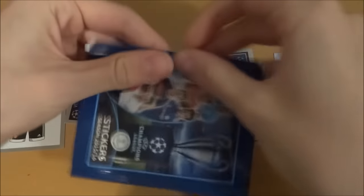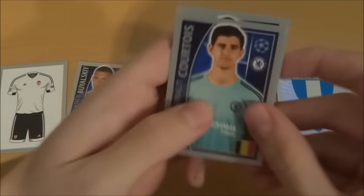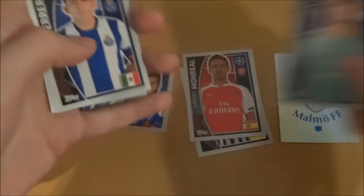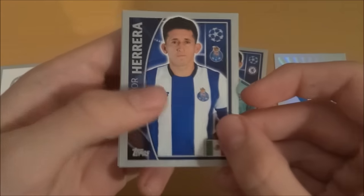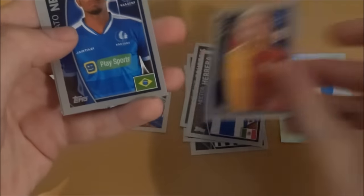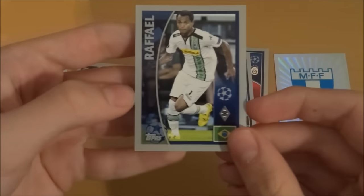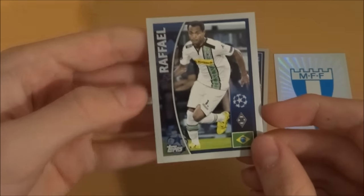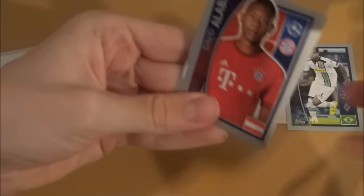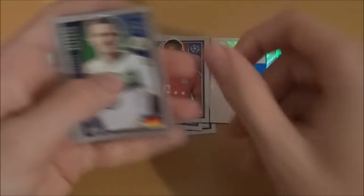Next pack: we've got a nice portrait of Thibaut Courtois — what a player, though not having the best of seasons. We've got Herrera of the massive ears — I can't really talk. Then we've got Kaya, Galatasaray, Netto of Gent, and Rafael of Mönchengladbach. No shiny in that pack, which is a bit unfortunate, but the promotional packs were providing the shinies. We've got David Alaba — great player.